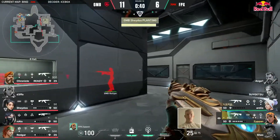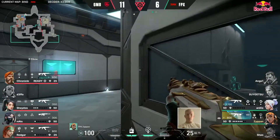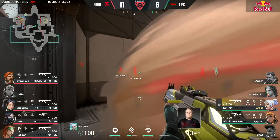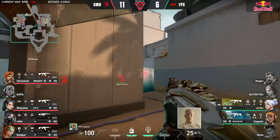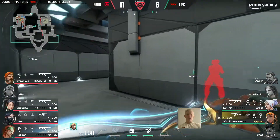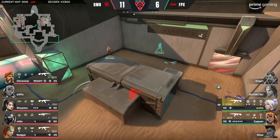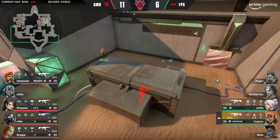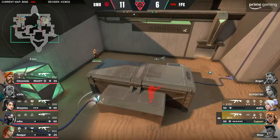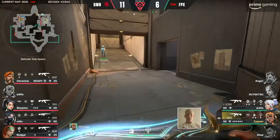Zipman and Ardis now — dynamic duo, have to get something done. Gambit going to stack a couple of bodies up on site here. Essentially Shados and Redgar to take first contact. They're going to get a move on if they want to entertain. Ardis is drifting away — this is a save from FPX, to hold on to these weapons. There's a little bit of breathing space. Ardis on 3100, Zipman really in a position to purchase into the next round. No showstopper available either.